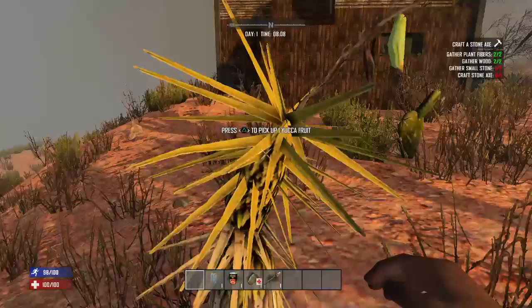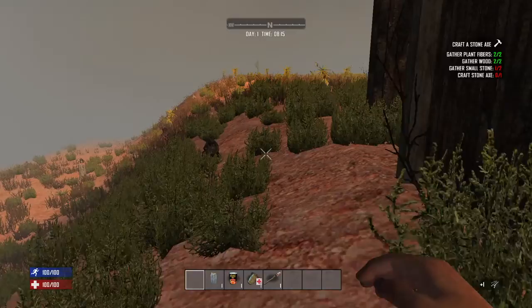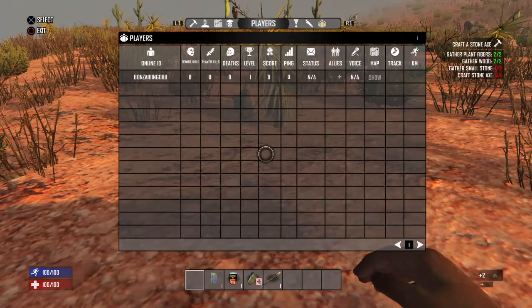Now I'm going to need one more stone and we can finish up this axe. You definitely want to keep an eye on your stamina in the blue bar at the bottom left, your health bar in the red on the bottom left, quests are up in the top right, you got your compass, day, and time in the top middle, and after you collect materials it'll tell you what you've collected in the little right.